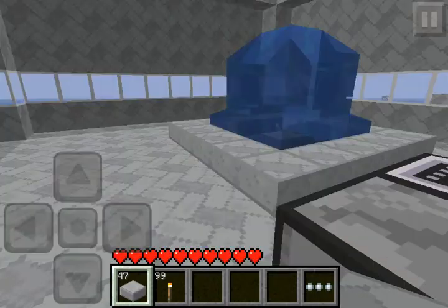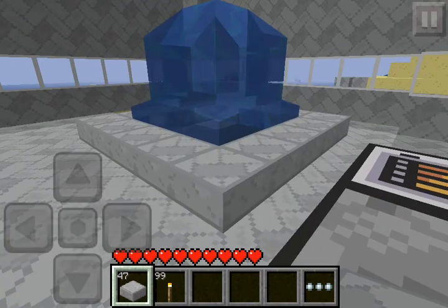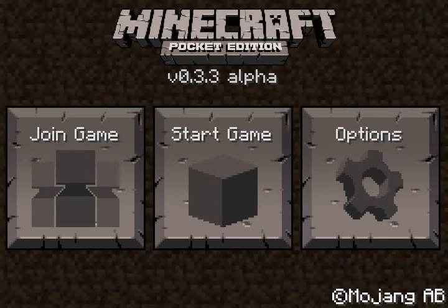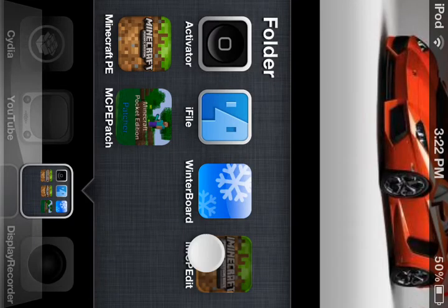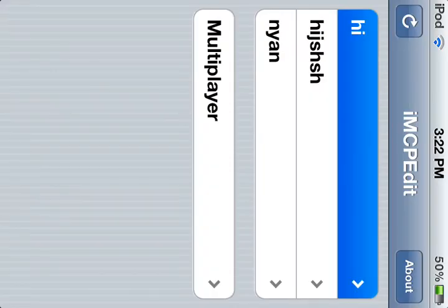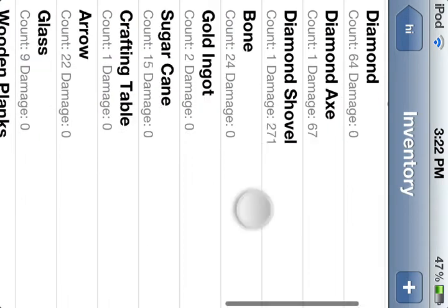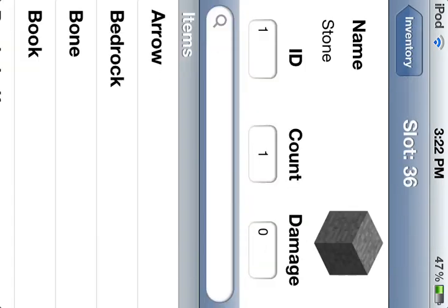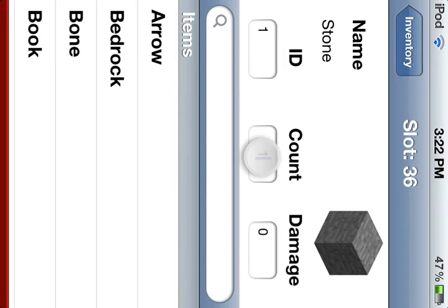I figured out how to use MCPE Edit. So what you do is, when you exit to the title, you go to MCPE Edit — M-C-P-E Edit — and you go to World, go to Inventory, you hit Add, and you pick how many you want, like 99.